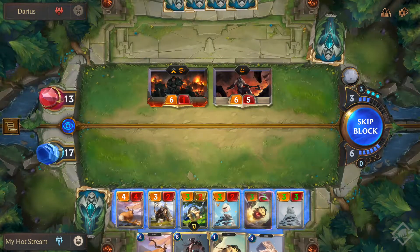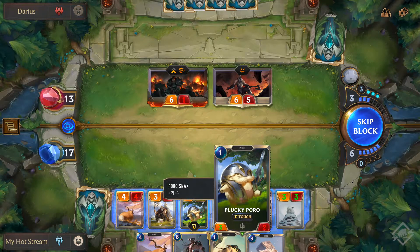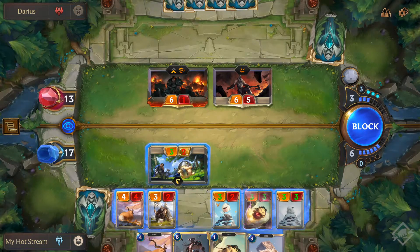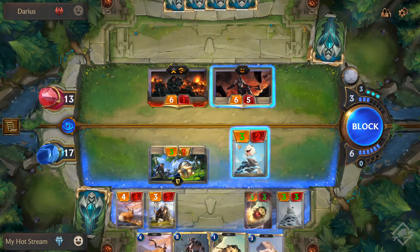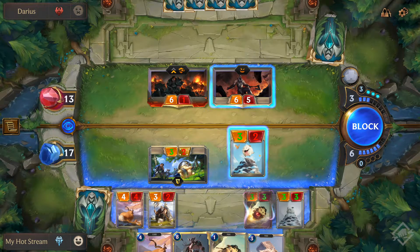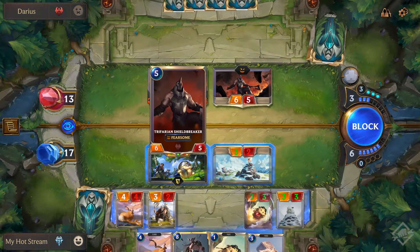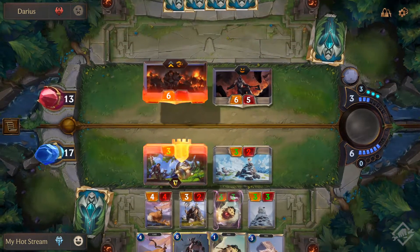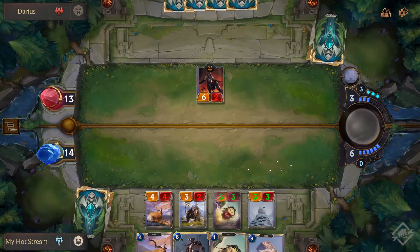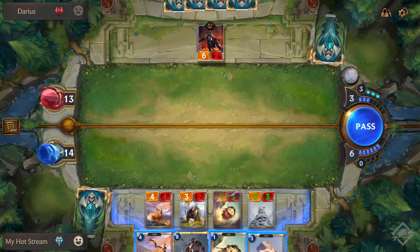I'll use the buff next turn anyway. Let's sacrifice some stuff. What do you want to sacrifice? This guy - he's not going to regen for example. Throw this guy out as well. I do not want to lose my four-four. I can next turn block with a three-three. Mighty Poro - I didn't even see him - he's been buffed a lot, he's got Overwhelm, he's got Poro Snack.